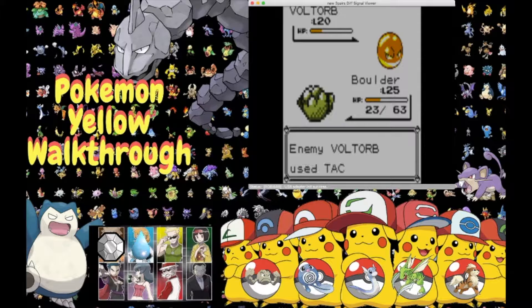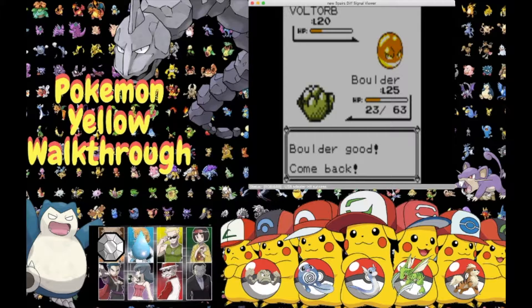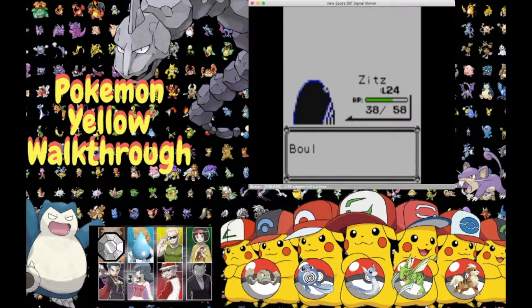Let's stick with Tackle, but we miss with Tackle and enemy Voltorb also misses. We switch out to Zitz, a Water type — not the best against Voltorb but we'll do what we can. We use Water Gun and it lands. We don't knock it out but it nearly faints. One more Water Gun and we are the winner! Boulder gained boosted 325 XP, Zitz gained 325 XP. Ash defeated Rocker.